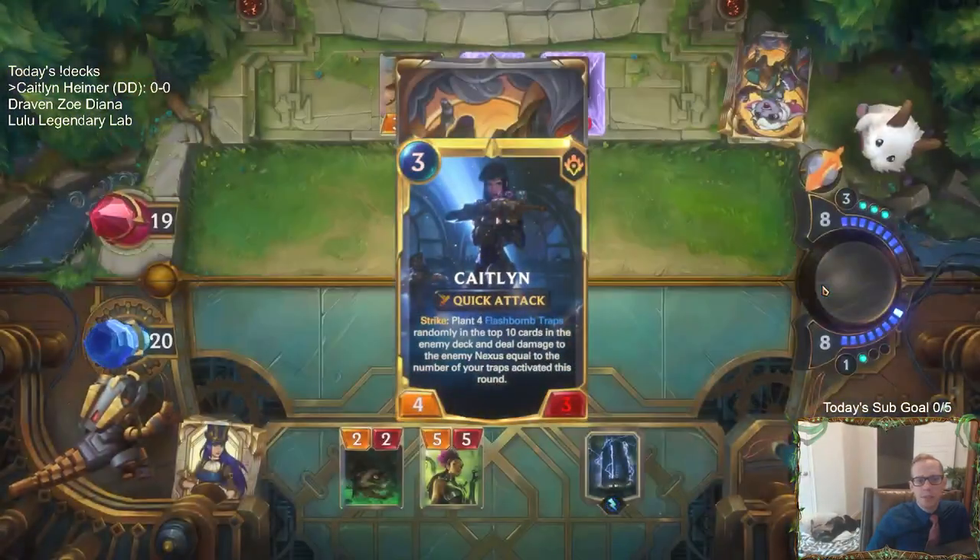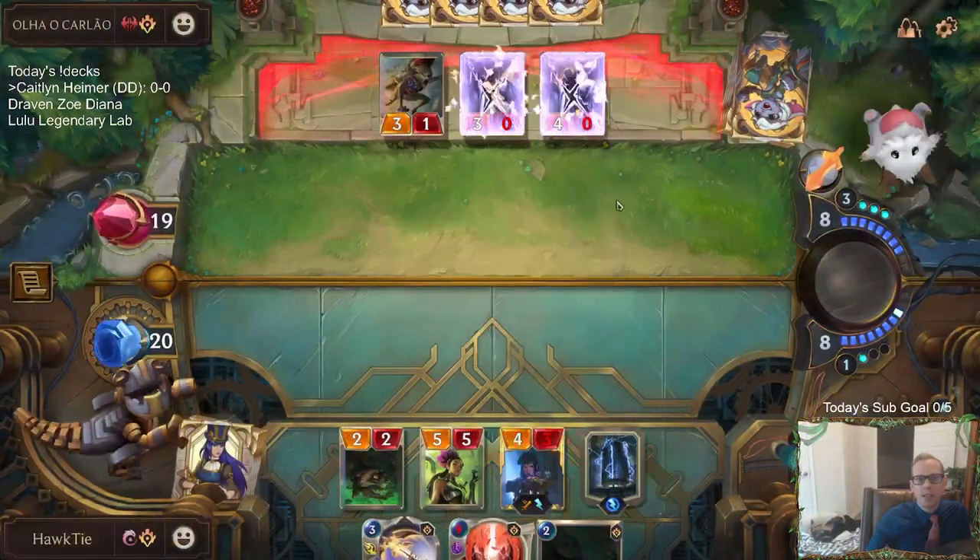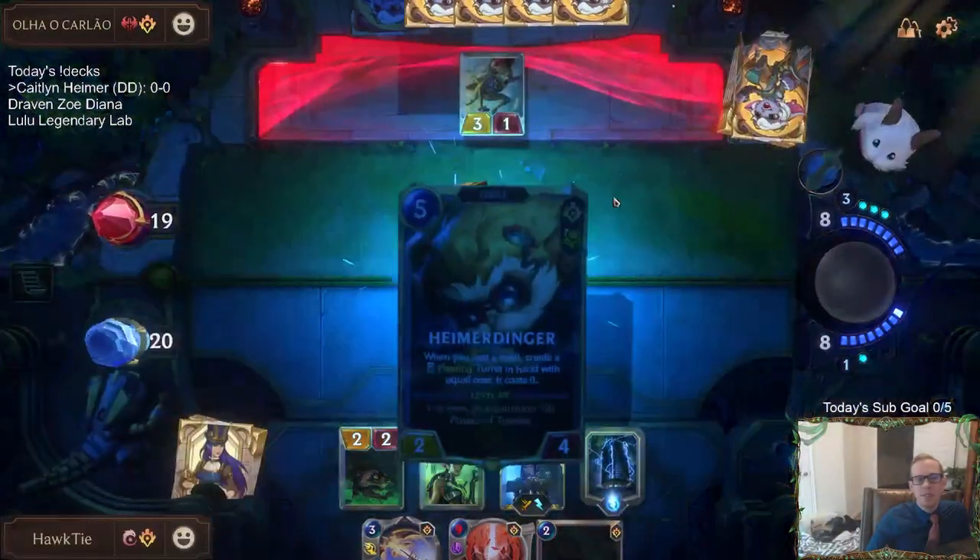So Caitlyn went from zero to leveled up right there — the four Flash Bomb Traps and the one Puff Cap.